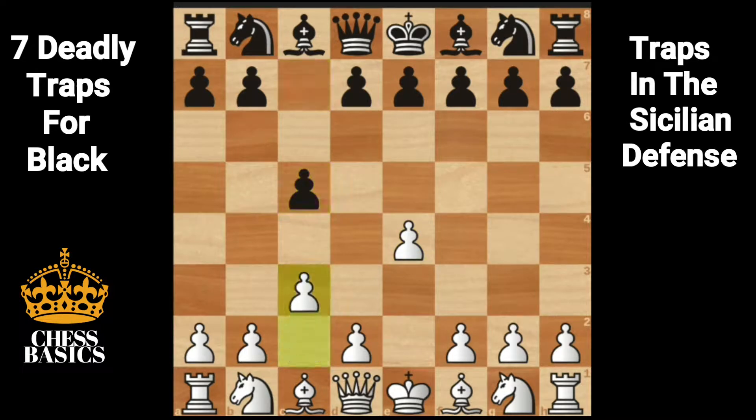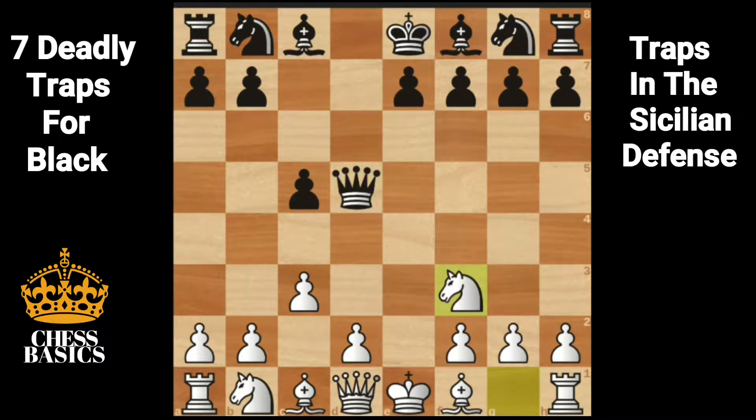E4, c5, c3 preparing for d4, d5, e takes on d5, queen takes d5, knight f3, e6, d4.